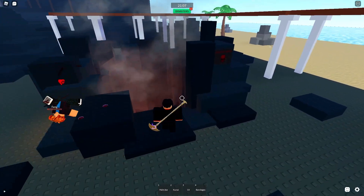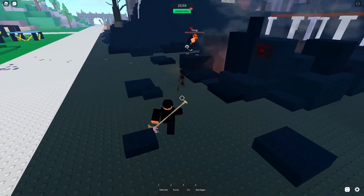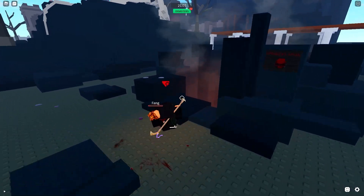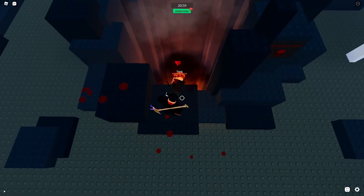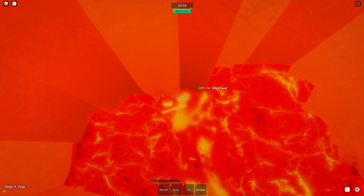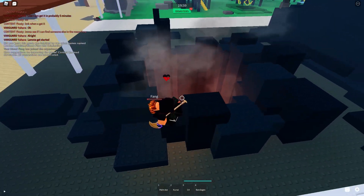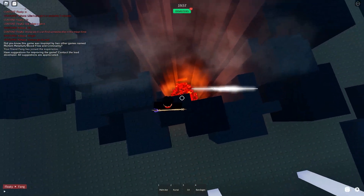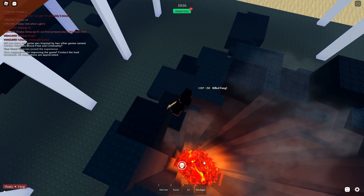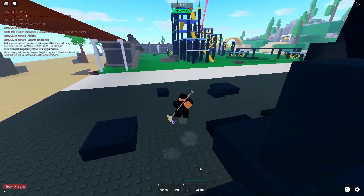I thought they fixed this glitch with the carry thing — why is it still like this? I can't even throw him in there. Come on! Okay, thank god it's not bugged out this time — there you go, I just threw the guy in there. This is pretty funny to troll with in public servers — you just kill somebody and throw them in the volcano.